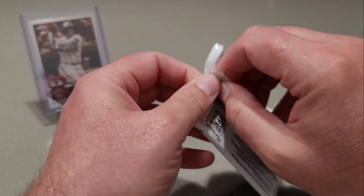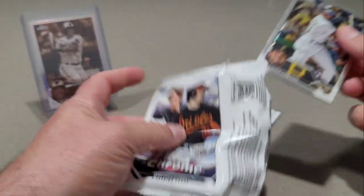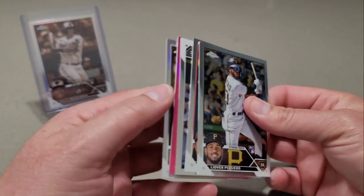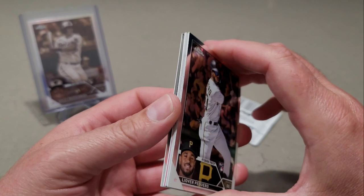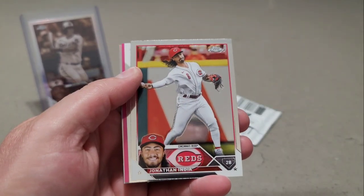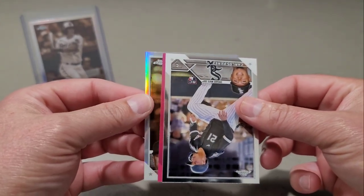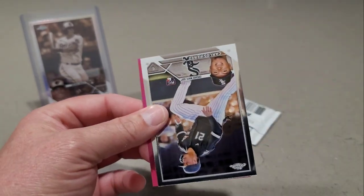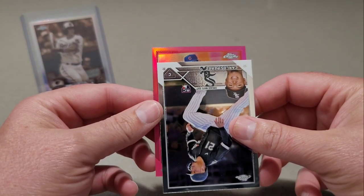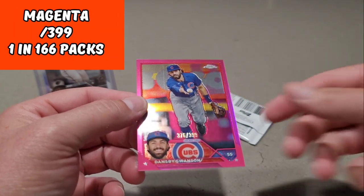Two more packs. Nothing numbered, no autos, nothing numbered. We do have a pink — and that will be numbered. Leova Poguero, Jonathan India, Carlos Perez, a sepia of Andrew Benintendi. And let's see what this numbered card is — it's a Cub: Dansby Swanson, numbered to 399.